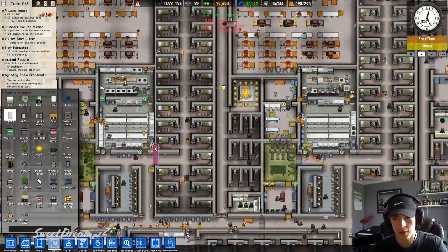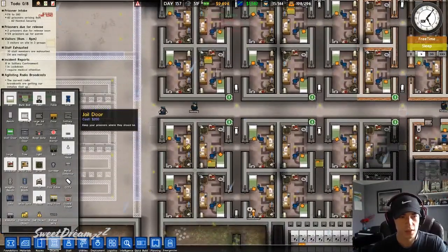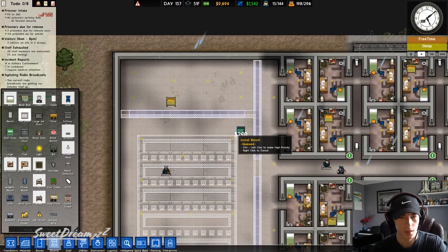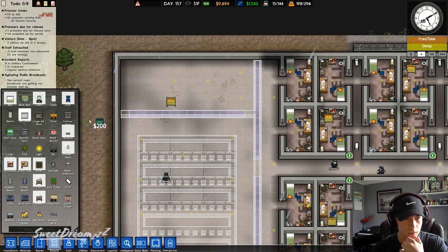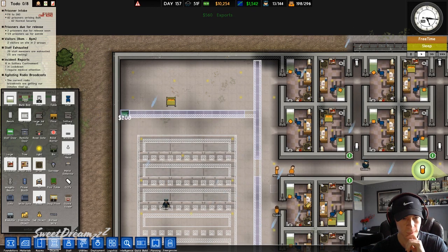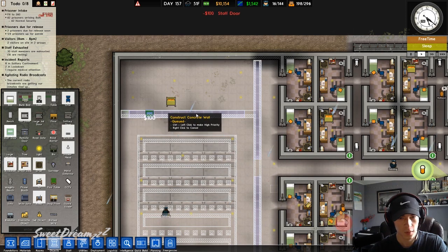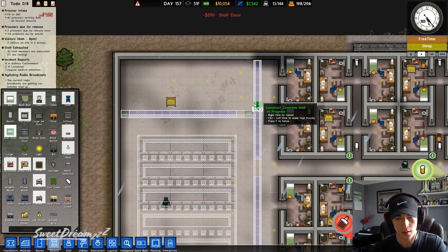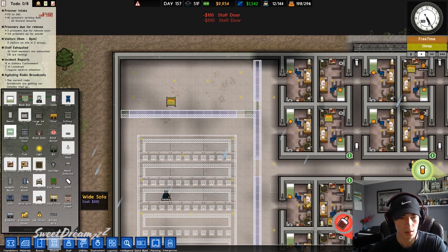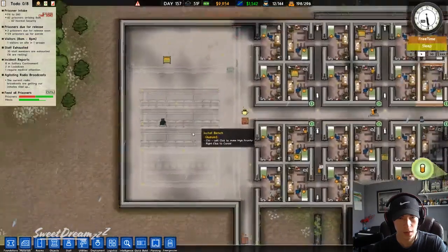Which we always leave one open. We can put — oh, we should put a door over here too. We can put staff doors — not there, there. And put the wall right there, like that.